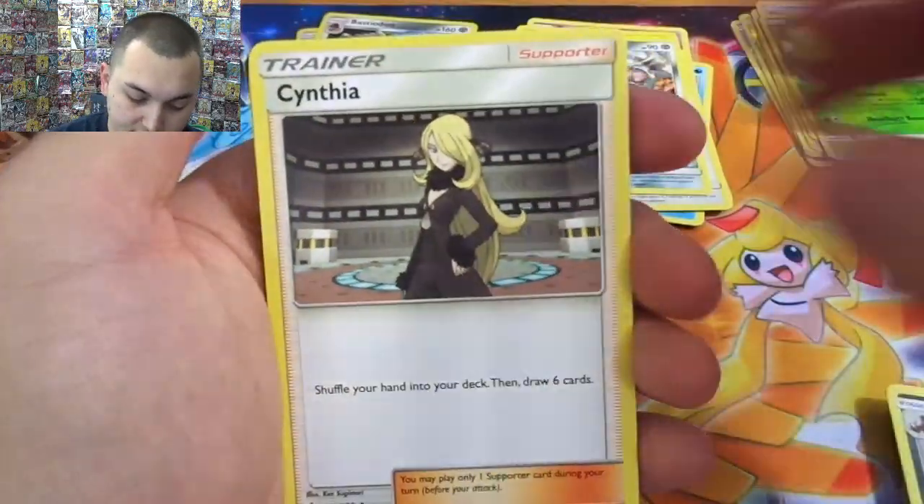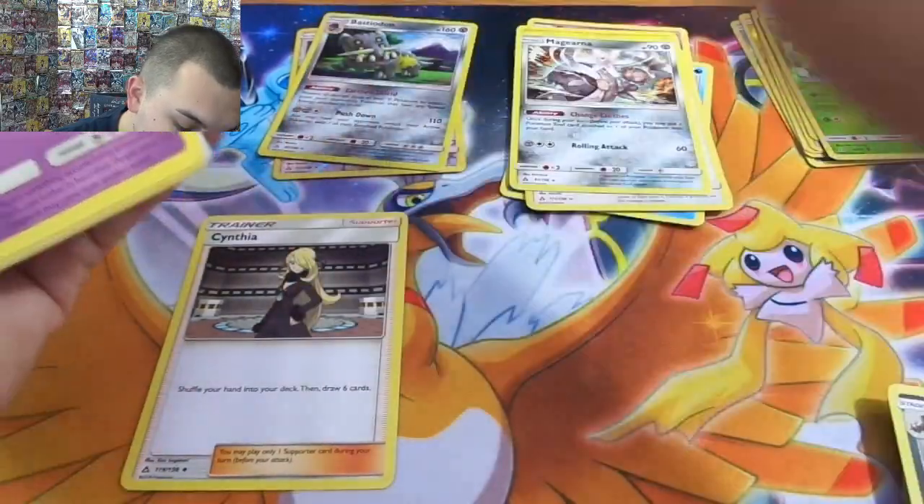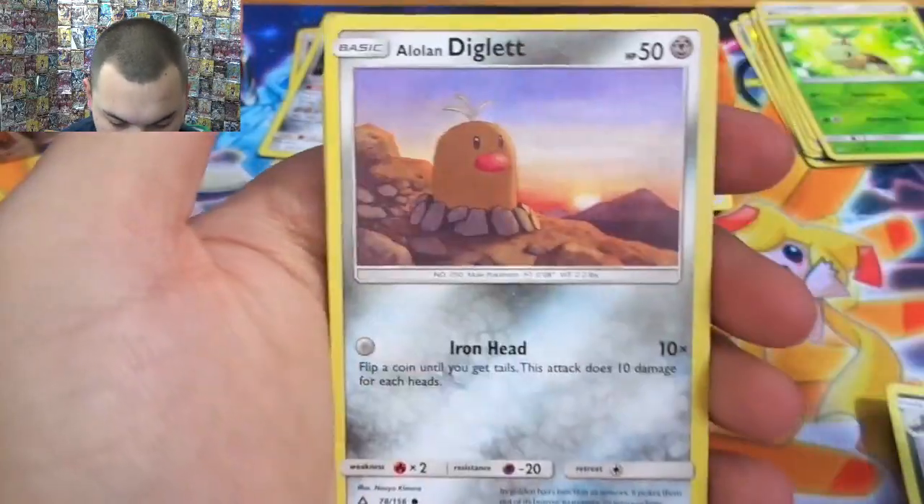Skunktank — Cynthia! There's our first Cynthia. Very awesome. Cosmog, Magmar.